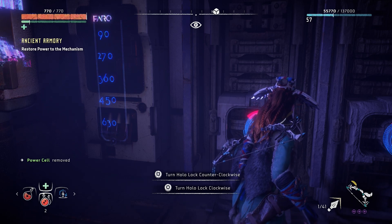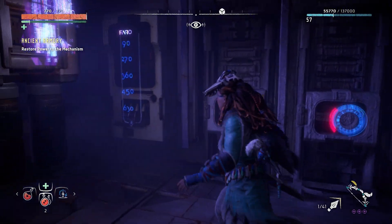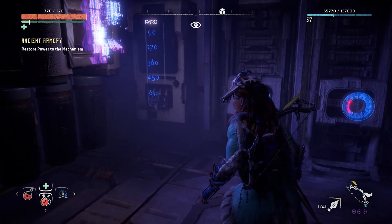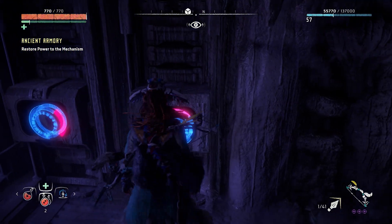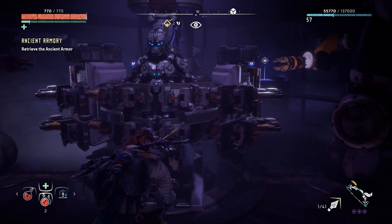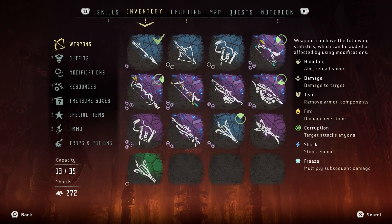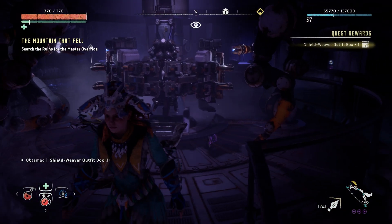There we go, the last one — all powered up. Now to get the dials in position. There must be some kind of code. 90, 270, 360 is a circle, 450. 360 plus 360 is 720, minus 90, minus 96 — 30. So to the left. Okay, put it on.